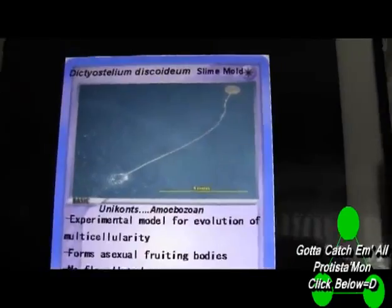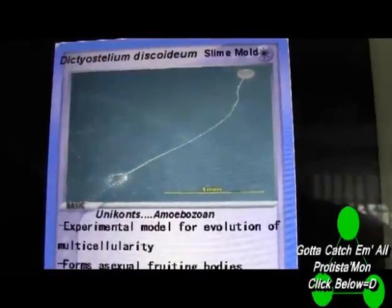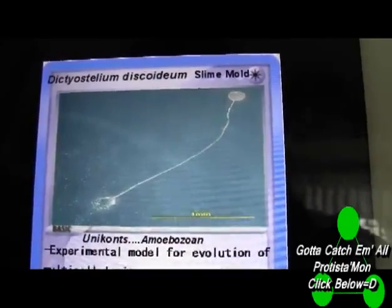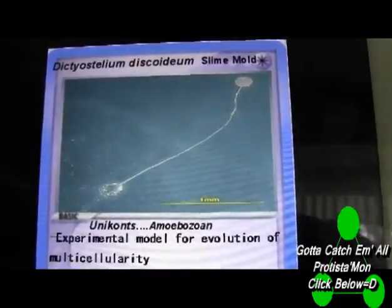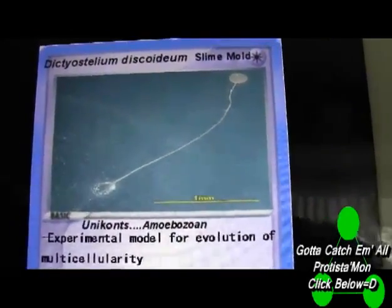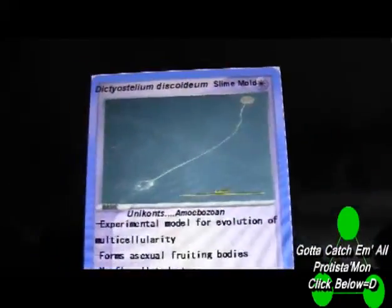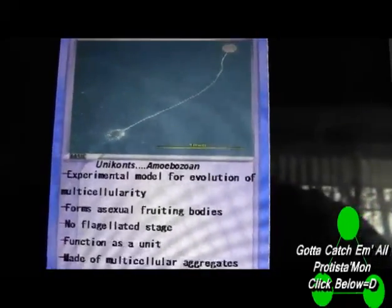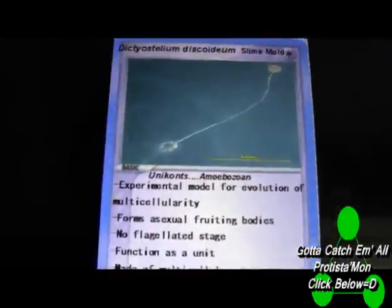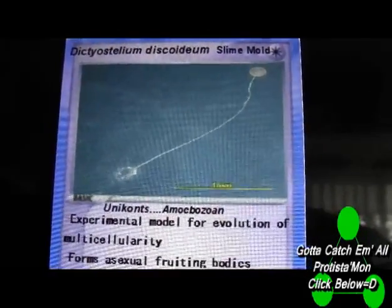The last card for today is Dictyostelium Discoideum — I apologize if I'm mispronouncing these. You're going to have to get over mispronunciations, because especially in science it really depends on the person's accent. I've heard people say 'niche' and 'neesh,' sometimes flip-flopping within the same sentence. When you're in the lower levels of bio like I am, just starting to get a grasp on what our world is comprised of — most of these things you've never even seen before in your life. That's why it's pretty much like Pokémon. They're practically invisible to the naked eye unless they do this sort of grouping together thing, which is exactly what Dictyostelium Discoideum does. You have to make these make sense to you — that's why I made Pokémon Protista cards.